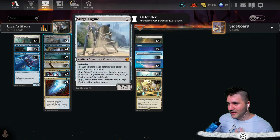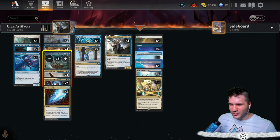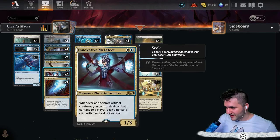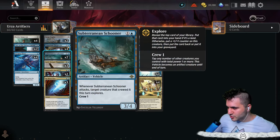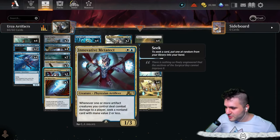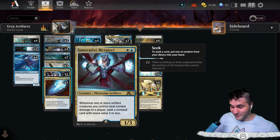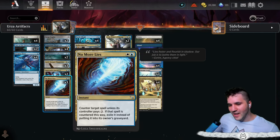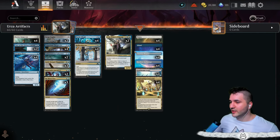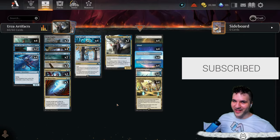Urza's just gonna buff our stuff up too. We also have the Innovative Meta Tech — whenever one or more artifact creatures you control deal combat damage to a player, seek a non-land card with mana value two or less. So if you have the Surge Engine, the Subterranean Schooner, or one of your free Ornithopters, you're gonna get to seek cards absolutely free. I'm probably gonna refer to it as Meta Bots throughout the video. This is pretty much the deck: a bit of counter magic, Urza, the Reflection Net, and we're just gonna beat some heads in with artifacts. Consider joining the channel and subscribing if you haven't already. Without further ado, let's get ready to vanquish some enemies.